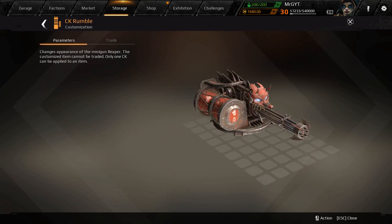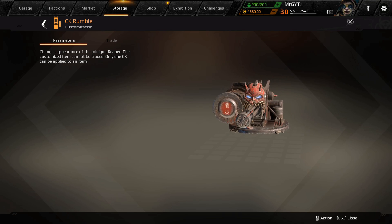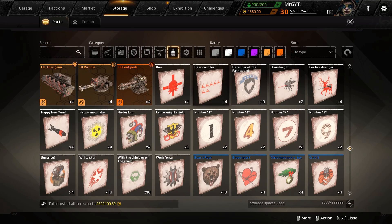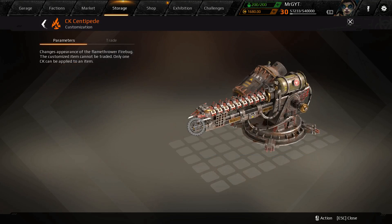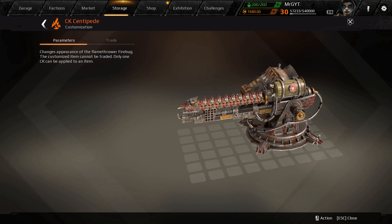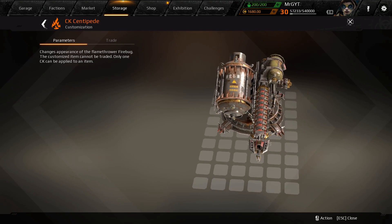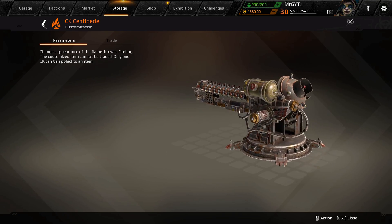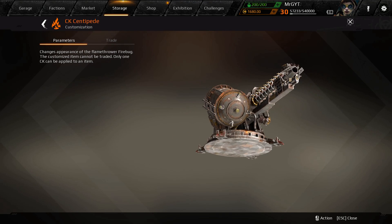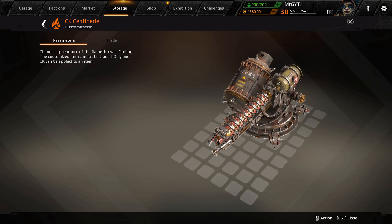CK Hildigurami — I used that one on a Harvester once; don't care for it, but the blade bits do look a lot more choppy and dangerous. CK Rumble for the Reaper — look at these, very demonic and spooky, you've got eyeballs on it. CK Centipede for the Firebug — that's all the ones I've got. There are others out there for Scorpions and different ones on the Chinese servers, but these are the ones I have access to.